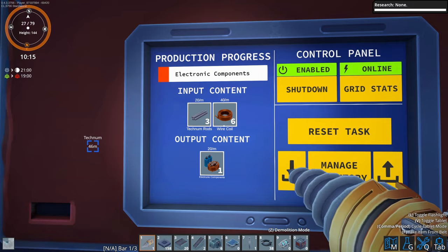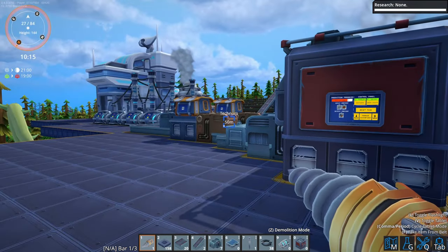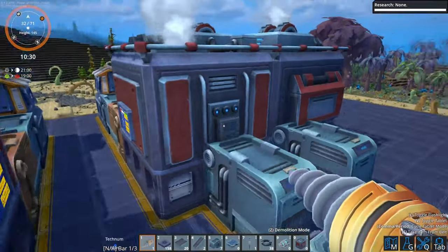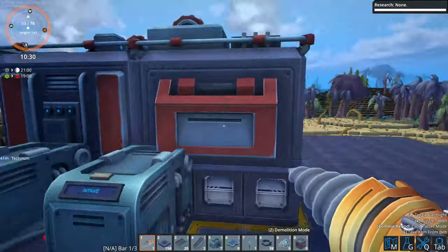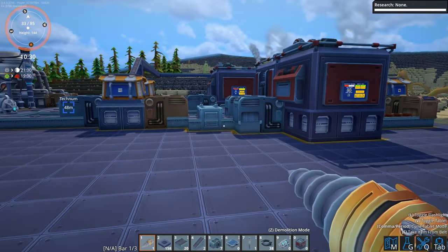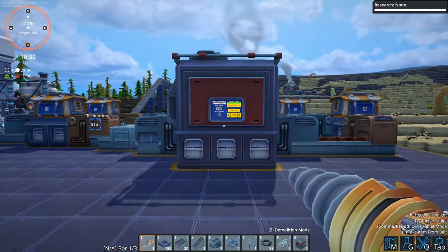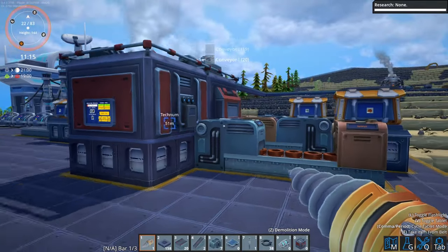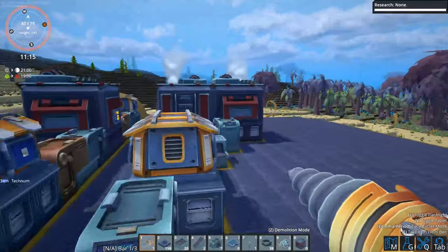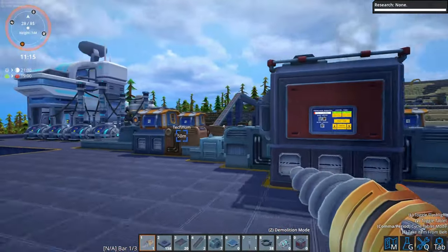I wish I could fly right now to show you an overhead view. That's something I love about what I can do in Satisfactory - fly over, and it is something I'm kind of known for. Anyway, we have now got a little bit of stuff done. We've got some research done and that does mean we are going to end it here.